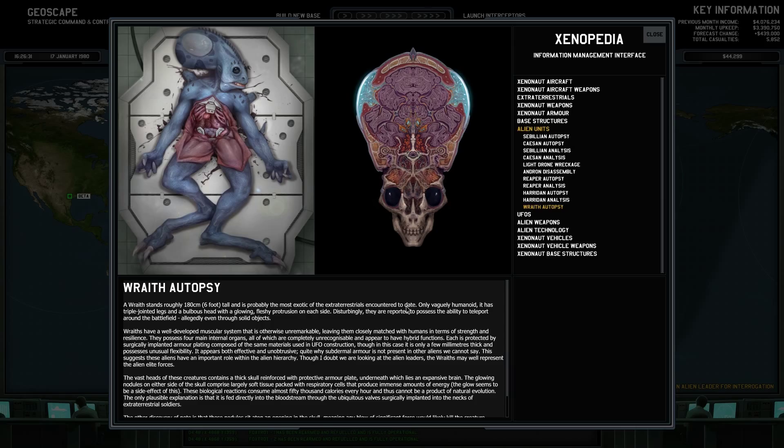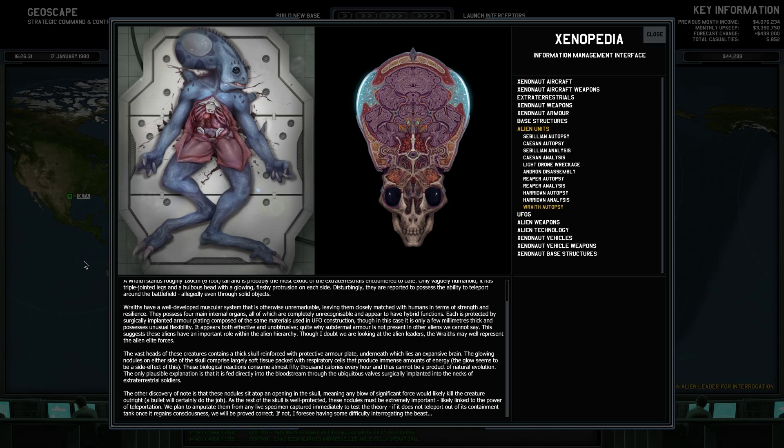And it's quite devastating if you don't watch your corners like I do. Wraiths have a well-developed muscular system that is otherwise unremarkable, leaving them closely matched with humans in terms of strength and resilience. They possess four main internal organs, all of which are completely unrecognizable and appear to have hybrid functions. Each is protected by a circularly implanted armor plate composed of the same materials used in UFO construction, though in this case it is only a few millimeters thick and possesses unusual flexibility. It appears both effective and unrecognizable — quite why sub-dimensional armor is not present in other aliens we cannot say.